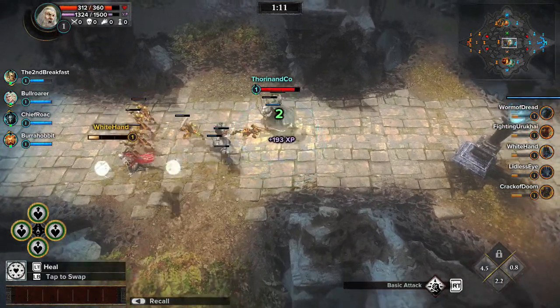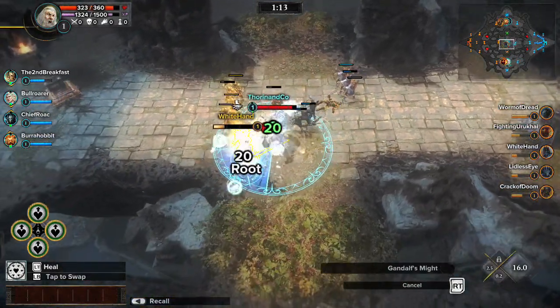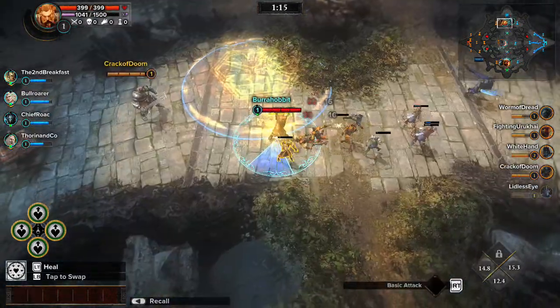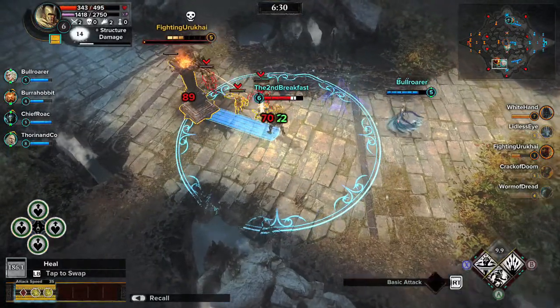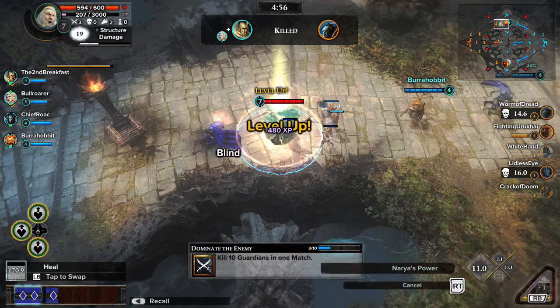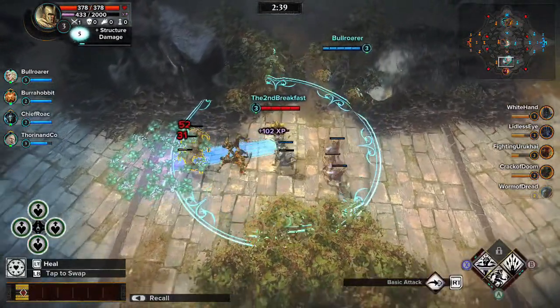Once you choose a lane, it's time to gain Experience Points, which levels up Guardians, making them more powerful. Gain Experience Points by taking out enemy soldiers, towers, and defeating enemy Guardians. Stay near your soldiers to gain XP for their kills.